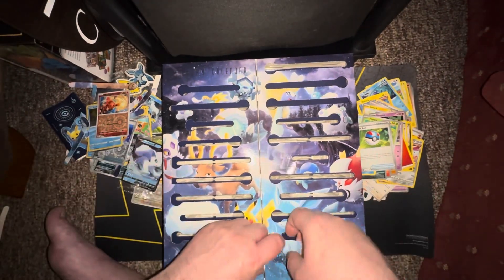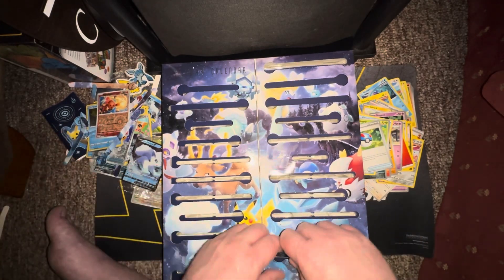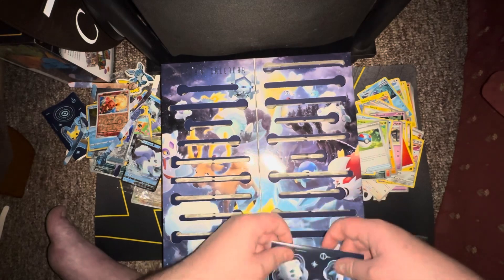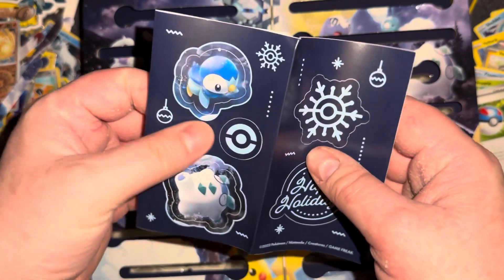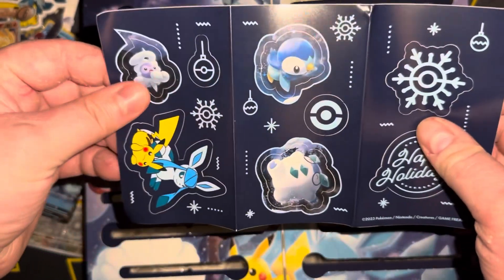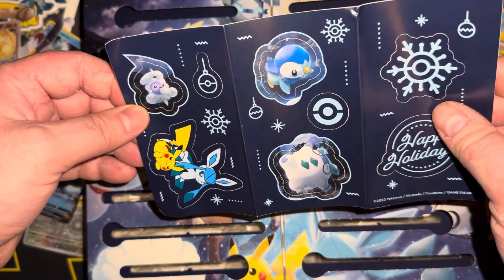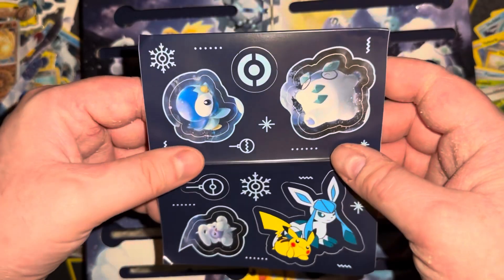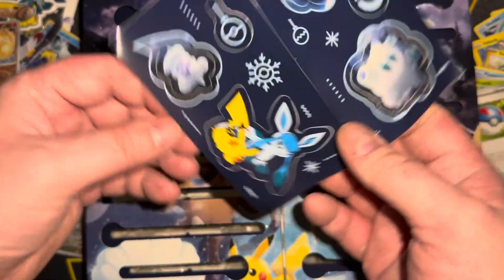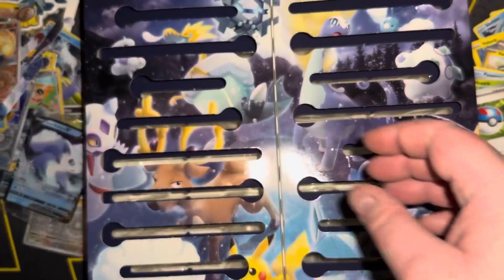Day twenty-three — the twenty-fifth one better be good because that should be Christmas. This one is another sticker sheet. Happy holidays! We got Piplup, Darmanitan, Castform, Pikachu, and Glaceon.